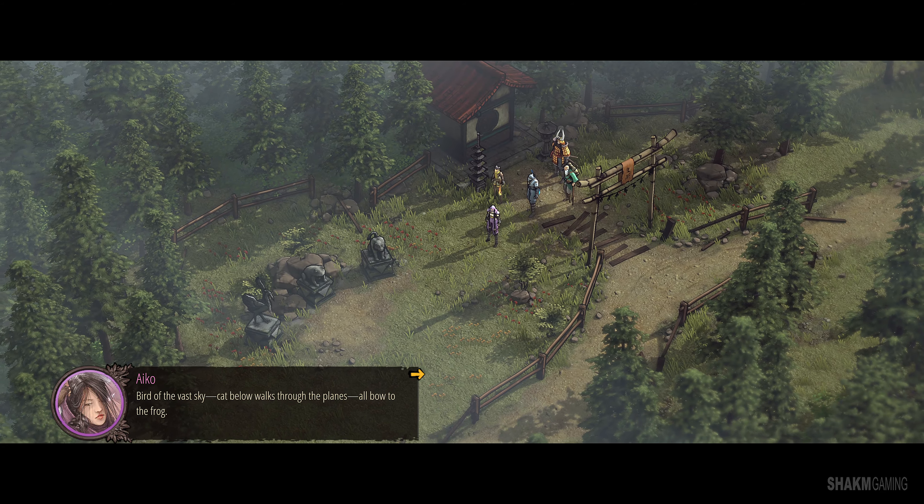So we start with a little puzzle — I don't know if you can really call this a puzzle, this is very simple. You heard what Aiko said, and for those who didn't, let me bring the dialogue up. 'Bird of the vast sky' means touch the bird first. Do not try to anticipate any complex puzzles; this is just the order in which you touch the things. So first you touch the bird, then 'Cat walks below the plains' — the lion or whatever this is. And finally, 'all bow to the frog.' What else would we do, Aiko? Let's go in. Start the mission proper now.